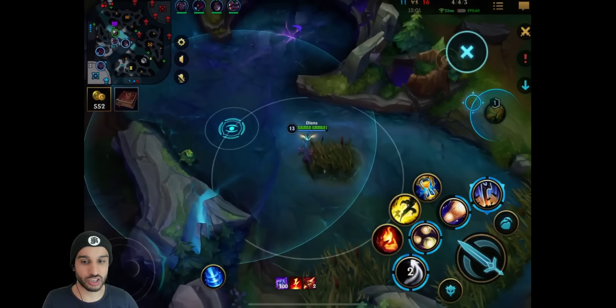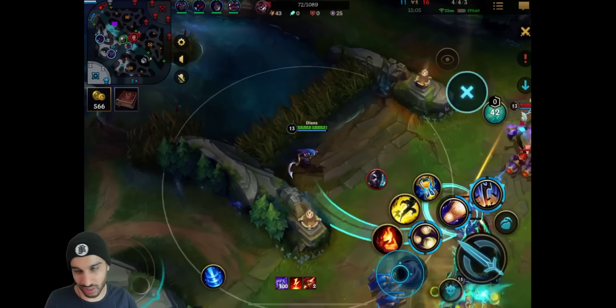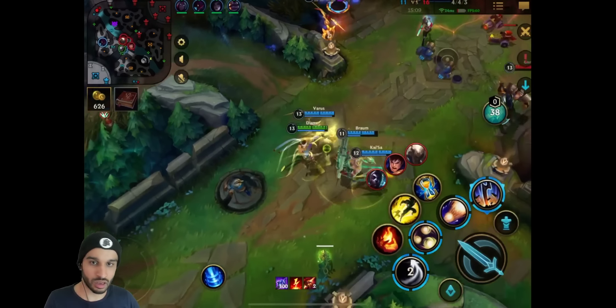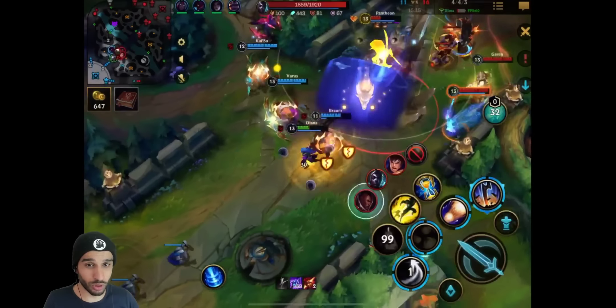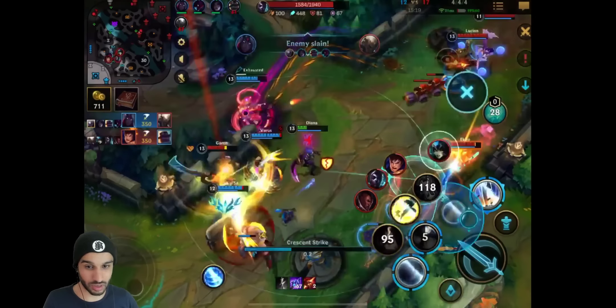First ability is also good to check jungle bushes by the way, because you'll see when you hit enemies. He should go in here - he should go super deep, ult and Stasis. Now it's a little bit too late.